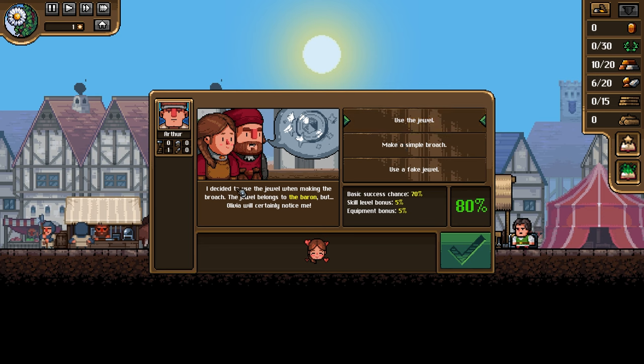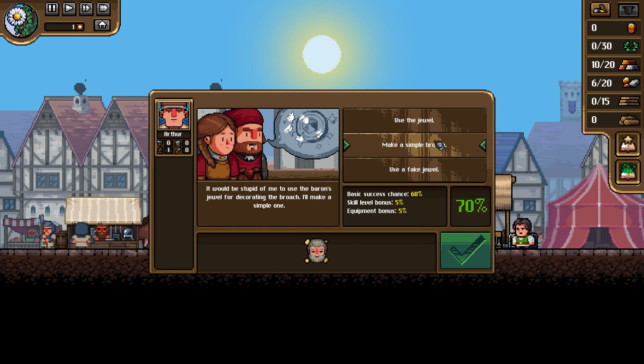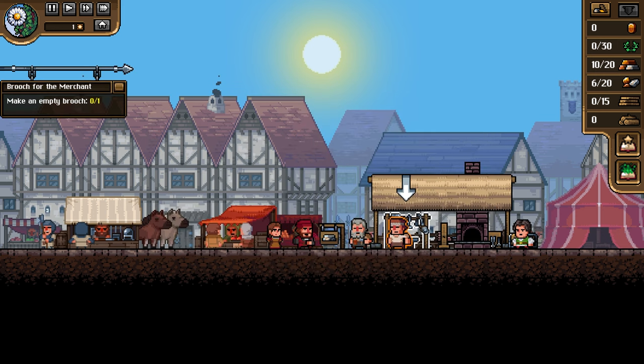Using the jewel - basic success chance 70%, skill level bonus 5%, and Olivia will be delighted. Making a simple brooch - success chance 60%, level 5 bonus, and father will be proud since he always taught honesty. Using a fake jewel might please Olivia but she might realize it's fake - that would be awkward. Let's make a simple brooch - go!